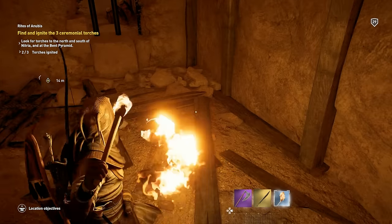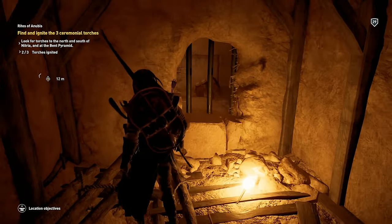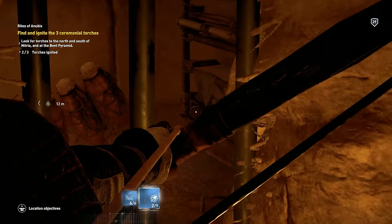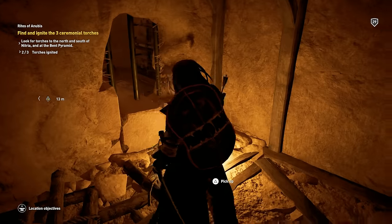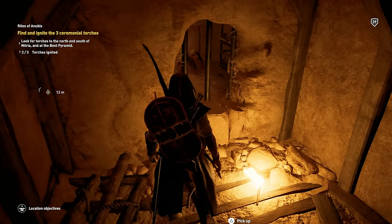Then you can see through to the other side of that block that you can push. Drop or throw your torch so you can see what you're doing. Take out your bow and arrow, and shoot an arrow through these bars to break the pot that is blocking the way for that block. It's that simple, but it took me a long time to figure out.